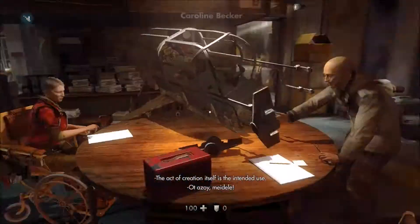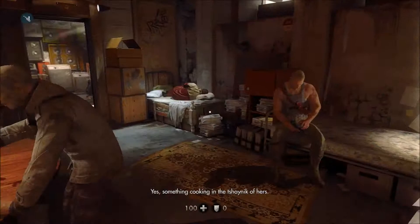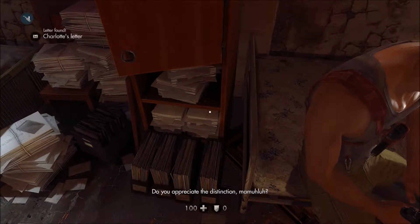Straight away you'll start here and you don't even need to do anything to do with the mission to get these collectibles. Turn around — there's Charlotte's Letter.